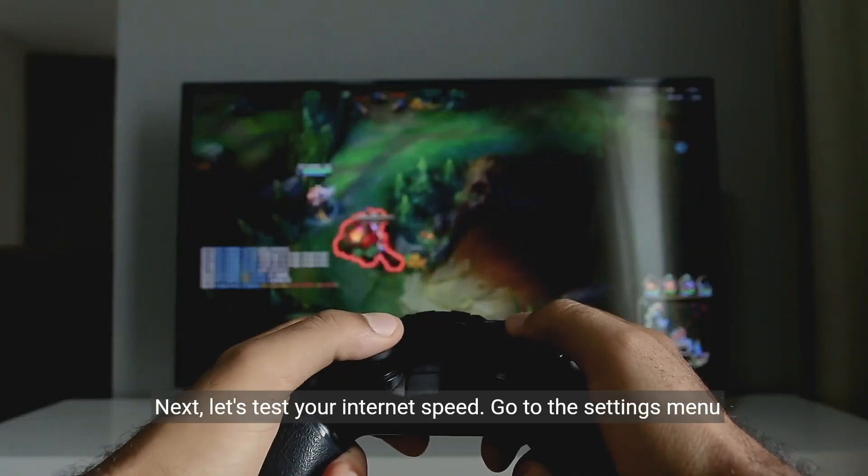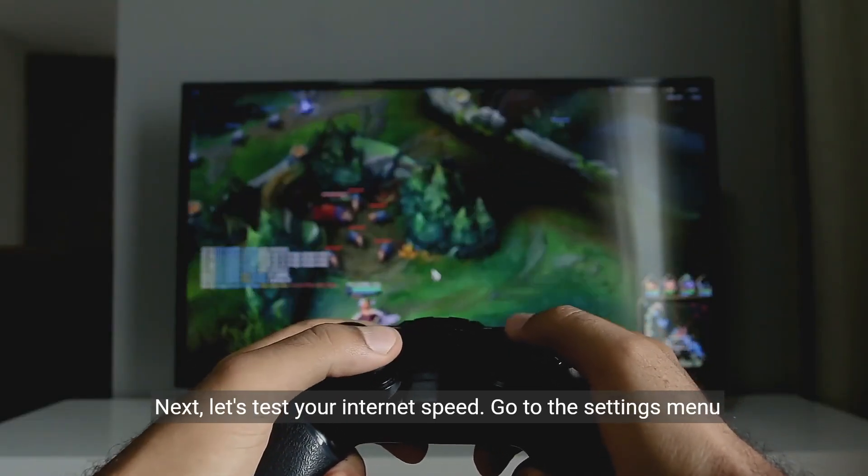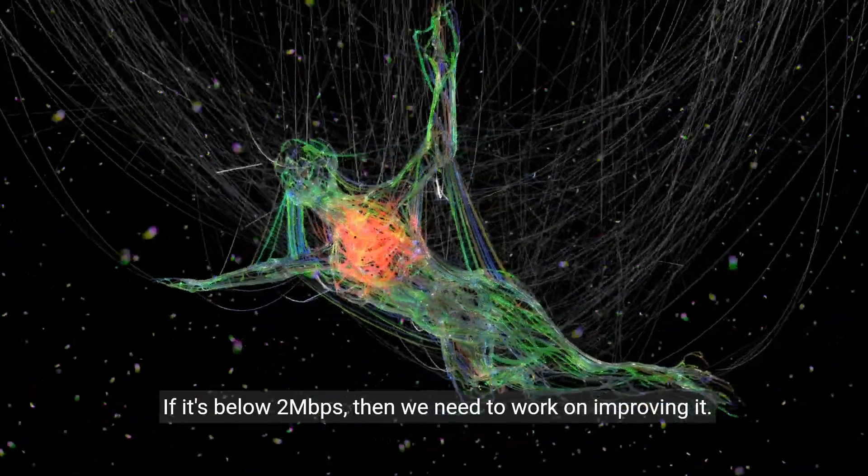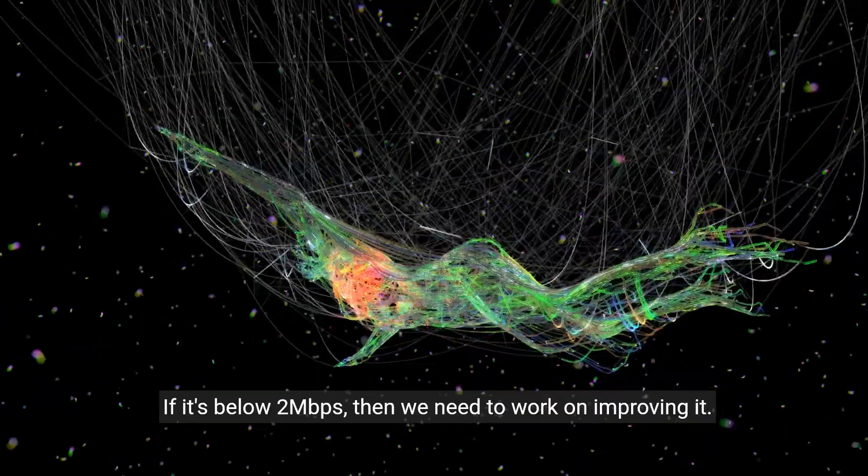Next, let's test your internet speed. Go to the settings menu on your PS4 and select Network. From there, choose Test Internet Connection. This will give you an idea of your current upload speed. If it's below 2 Mbps, then we need to work on improving it.